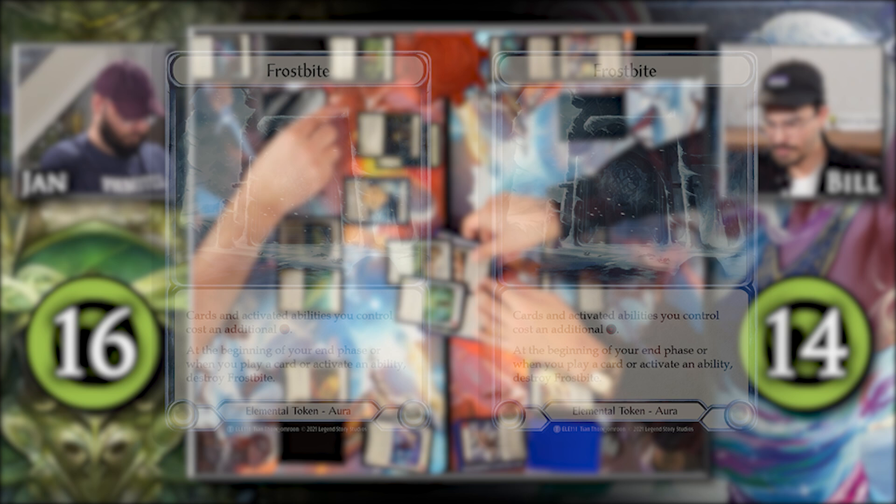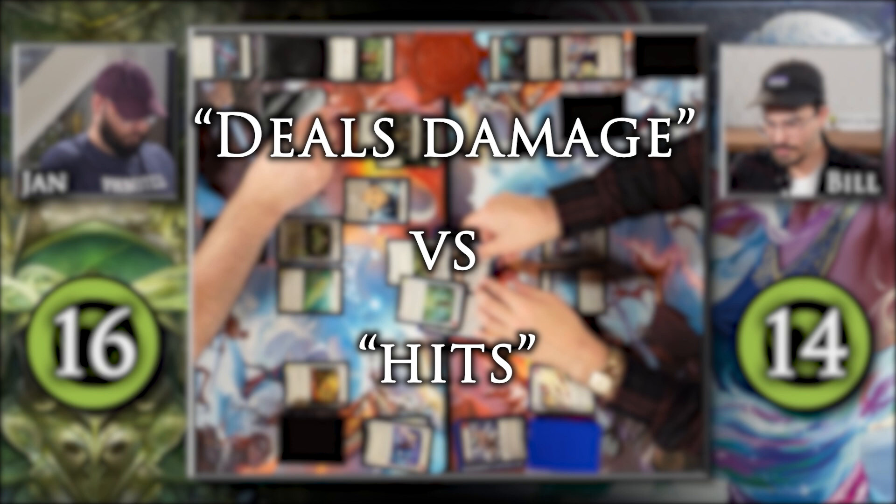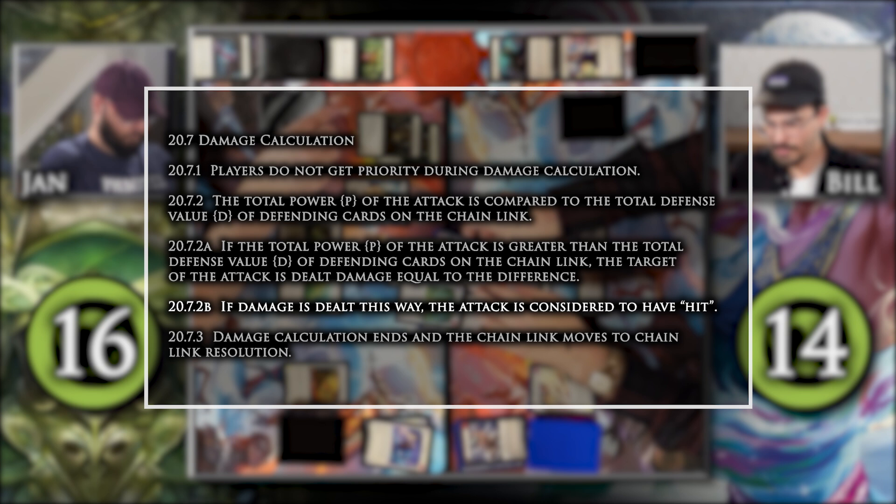Bill here. Unfortunately, this interaction doesn't quite work the way we thought when we played it. It's a good opportunity to point out something important featured heavily in Tales of Aria: the difference between when something deals damage and when something hits. Chill to the Bone's effect only triggers when the attack hits a player. According to the comprehensive rules, an attack is considered to have hit if it deals damage during the damage calculation step. Since the damage came from Mark of Lightning and happened before damage calculation, it is not considered a hit. That means Jan wouldn't have actually gotten any Frostbites here. Now we know for next time.